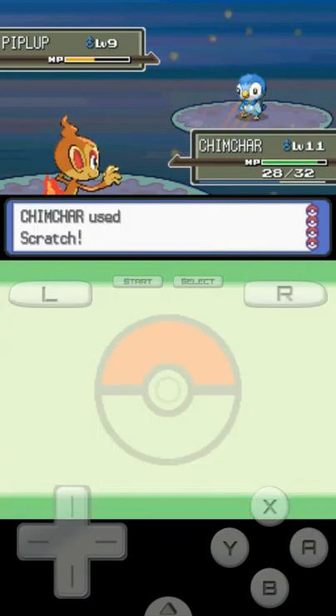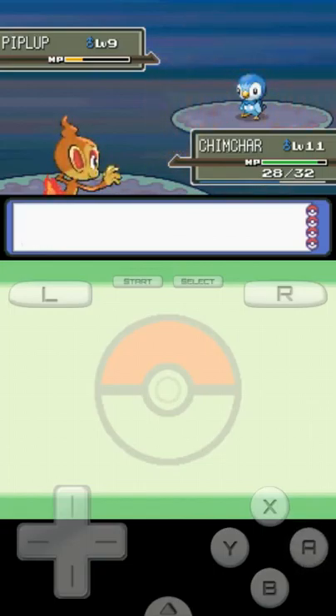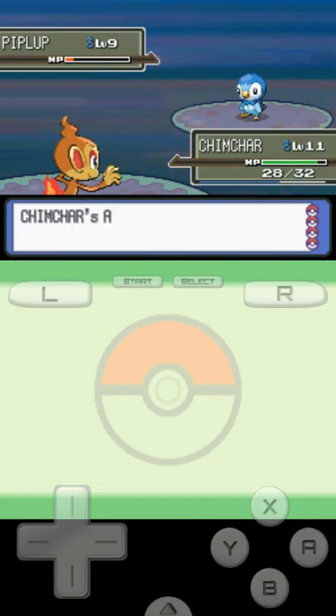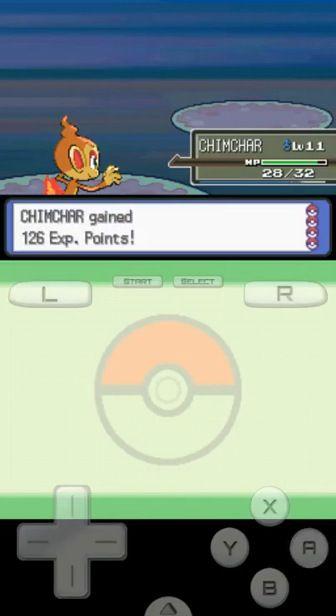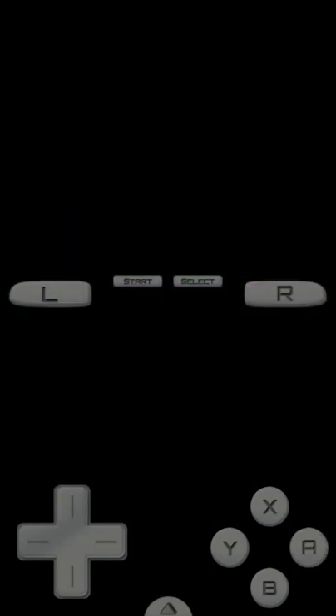We use Ember on Barry's Piplup — we accidentally click Scratch first but land Ember. Barry wastes turns using Growl, which we note is not a smart battle strategy. We get 120 XP and Chimchar grows to level twelve! We defeat trainer Barry and earn 900 Poké Dollars.